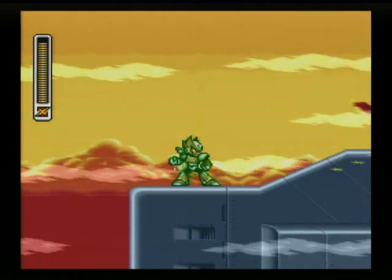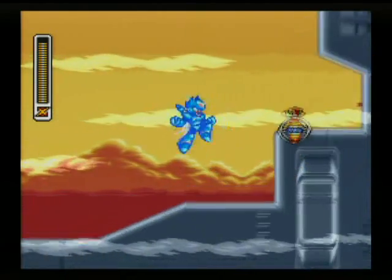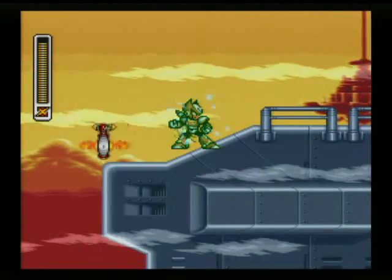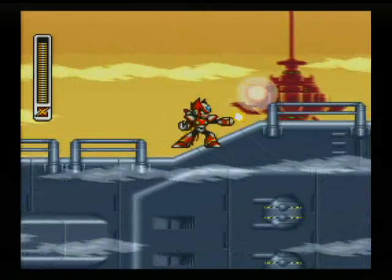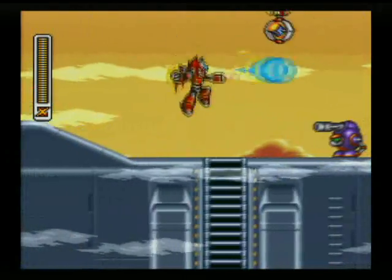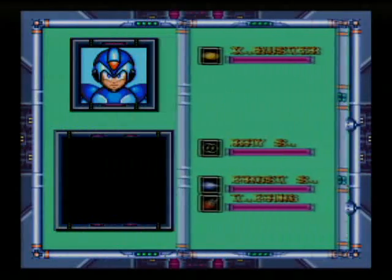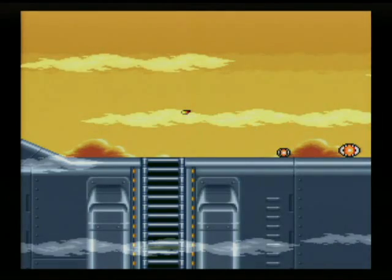You have to release Chimera before you can have access to any of them — as somebody pointed out in a Final Fantasy video. But then we can use whatever chips we want after that. Chimera is the robot armor from the first Mega Man X, and we also have the robot armor from the second Mega Man X, and then two new ones: Frog and Hawk. So we'll get to enjoy them.